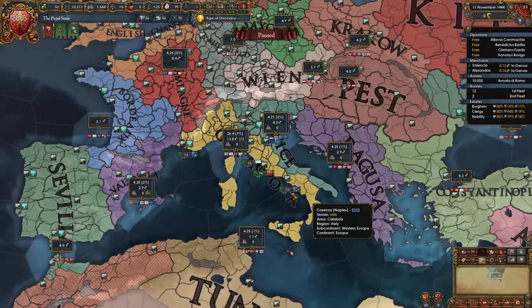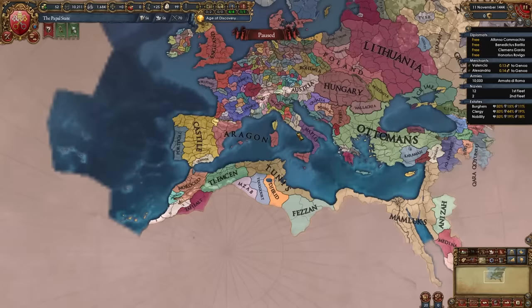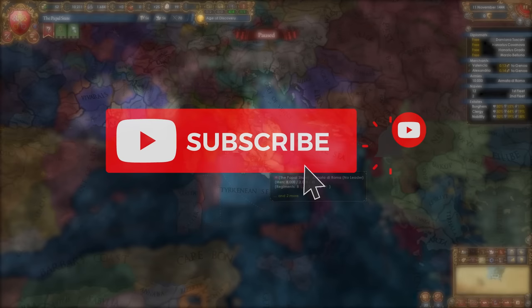Using this guide, you can expand in Italy for a tall Papal State run controlling only Italy, the Genoa and Venice trade nodes, the entire Mediterranean, or even try to take back the Holy Land or become a colonial nation. The choices are endless. If you enjoy this video, please leave a like and subscribe so you don't miss out on future content.